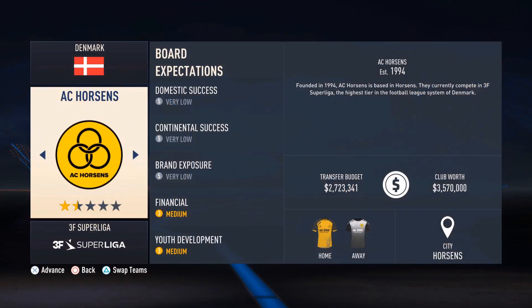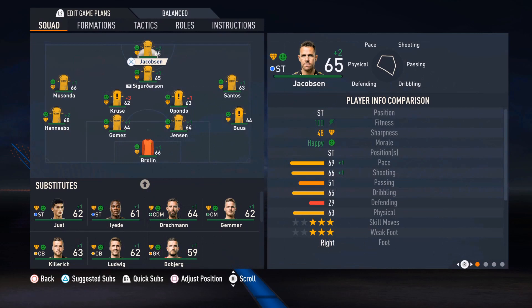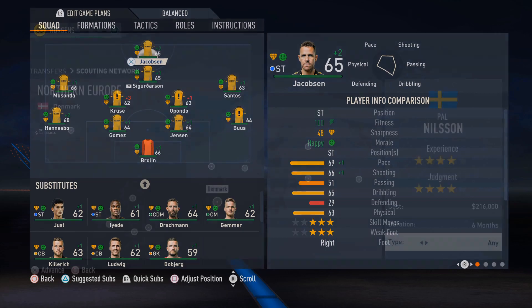AC Horsens are a team in the Danish Superliga. They have pretty nice uniforms, which is why I have used them previously. They also have board expectations that are pretty manageable, so another reason why I will be using them. In the starting lineup, we are just going to go for a simple 4-2-3-1. There is just a pretty solid average all-around team — no big players I really want to go out and get.